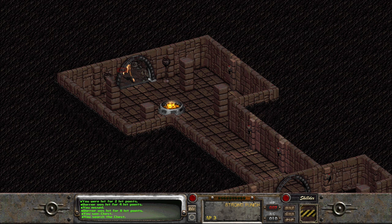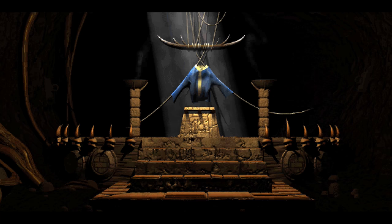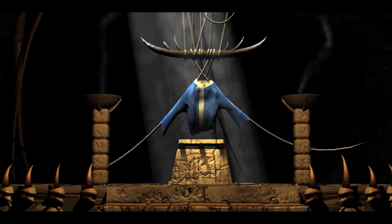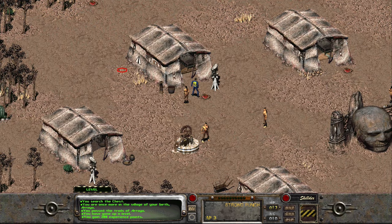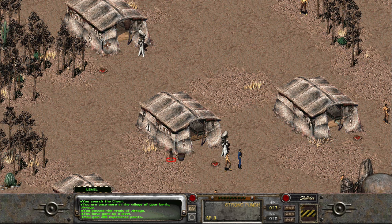The holy vault suit! Now we're identifiable from other tribals. How do we identify the player character in the easiest way possible? Like so — bam, now I stick out like a sore thumb. Lovely. And we leveled up. That's awesome too. Okay — this is my village. Welcome to Arroyo, the village proper.